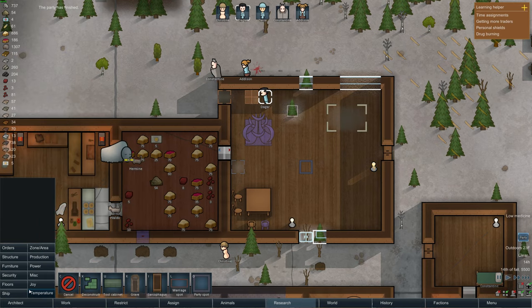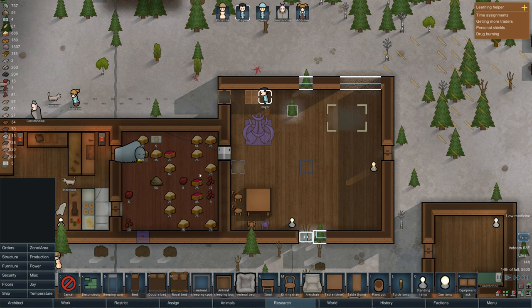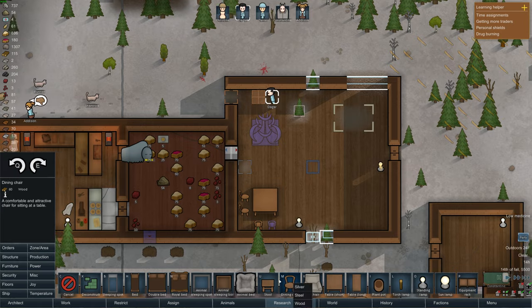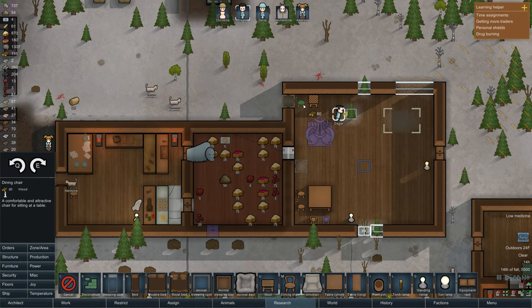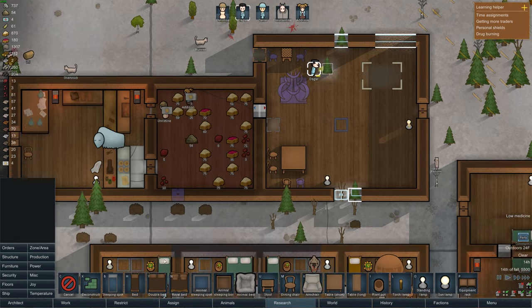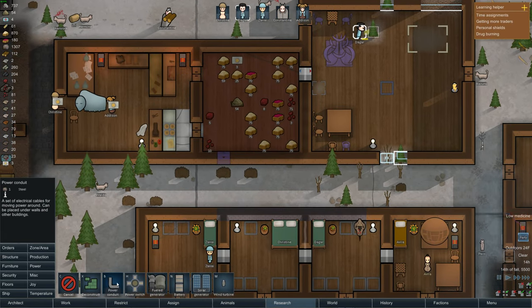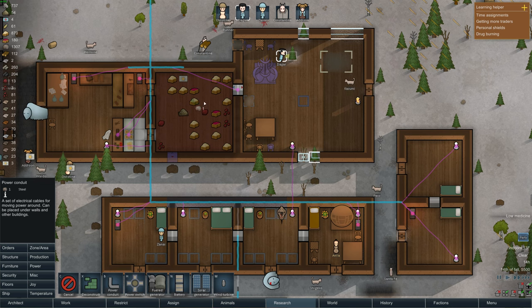Now let's start focusing on getting this whole room together. The first thing I want to note is I think I need chairs. Do chairs for these workbenches increase productivity or does it just make them more comfortable? I wanted to make armchairs, sofas or whatever, but I don't have any cloth growing or anything like that, so that's not really on the list of stuff to do right now.